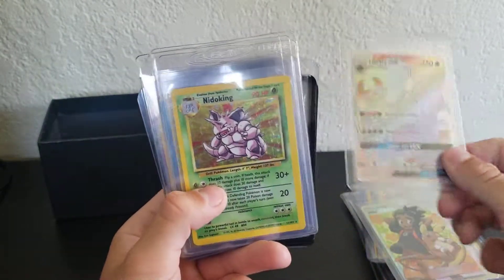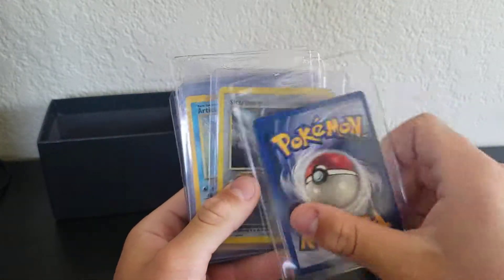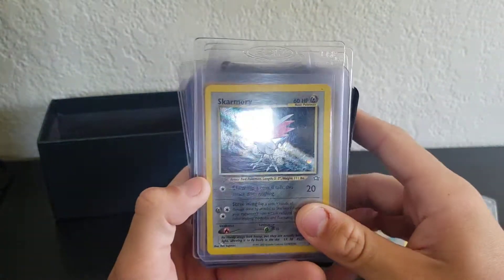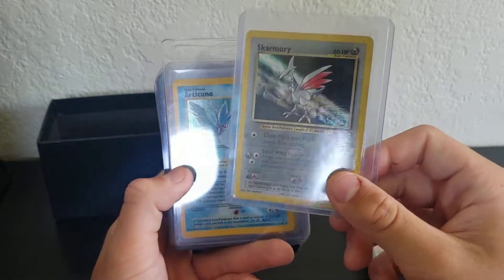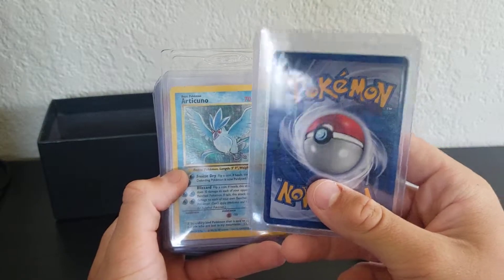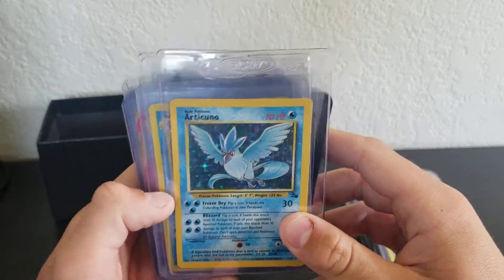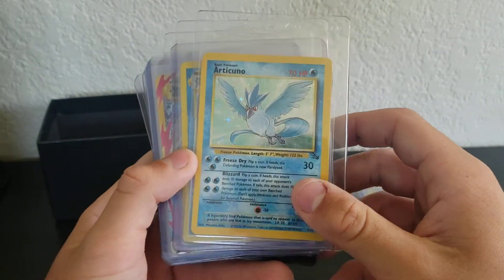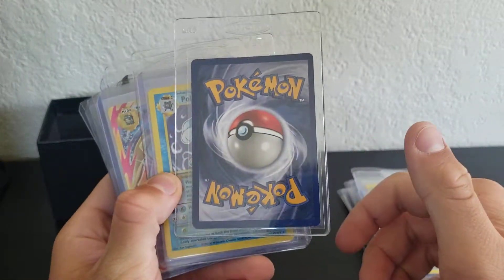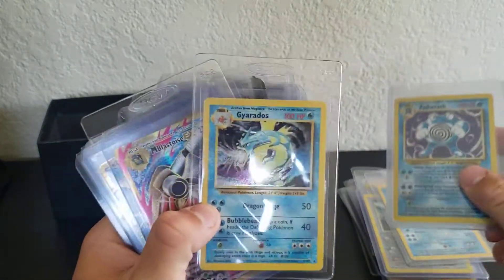HyU Full Art, Lunala GX Rainbow Rare, Nidoking hollow from base set — pretty nice. Skarmory from, I think, Neo Genesis or Neo Destiny? I'm not too big on the Neo stuff; I just thought this card was really cool. I've seen it at a flea market and I know it's real because the guy I bought it from is legit — I have him on Instagram. Let me know in the comments if you guys need his info; he's a really good dealer. Articuno — a little flawless, but there are some flaws in it. Poliwrath, Gyarados.